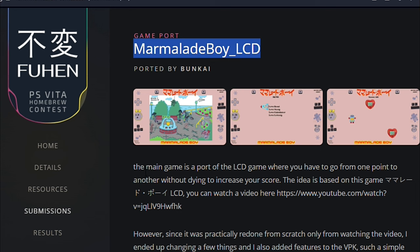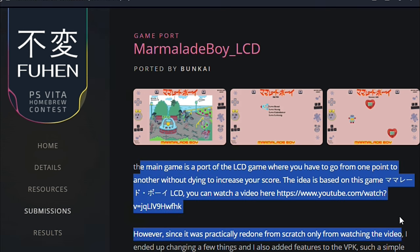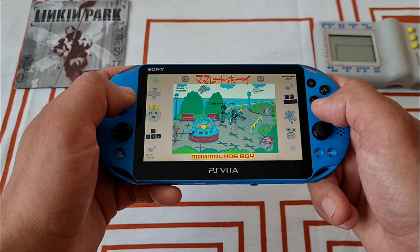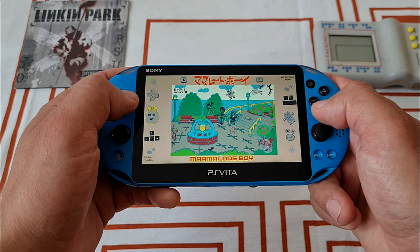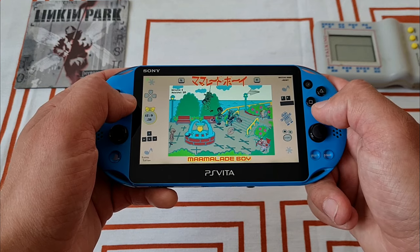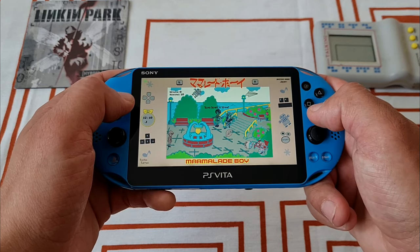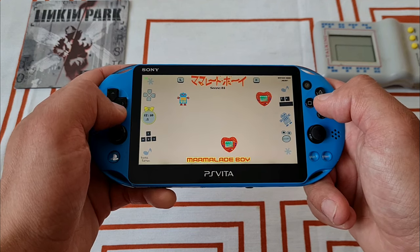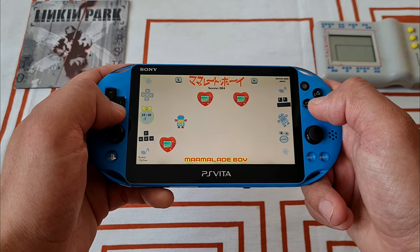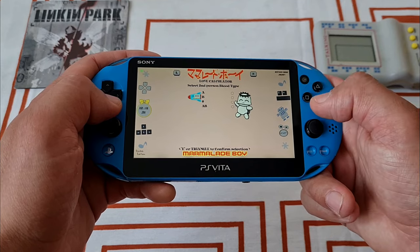Third is a port of Marmalade Boy LCD by Bunkai, which is based on an old LCD game with very simple graphics, where you have to go from point A to point B without dying to increase your highest score. The creator also added one more simple game and two extra quizzes. Get it for free from the link down below.